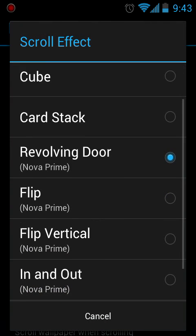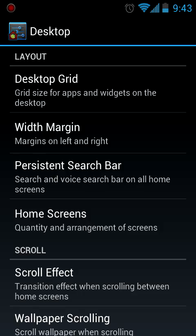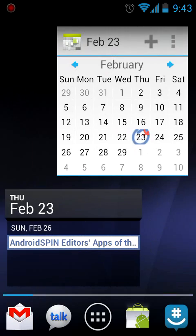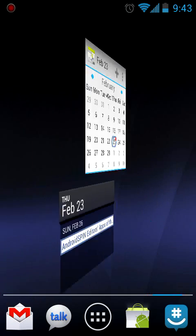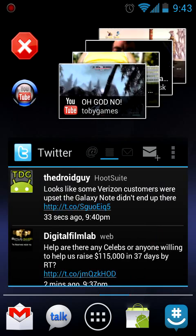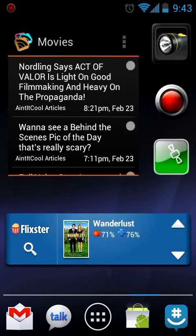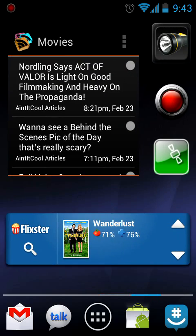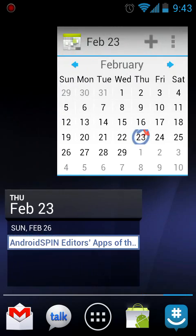All right, let's look at flip. I've always been a fan of flip — when I had Go Launcher, this is the effect I had on my screens. I like how that looks; it gives it a very 3D-like quality. I've been a fan of the flip since Go Launcher, so it was pretty cool to see it here.